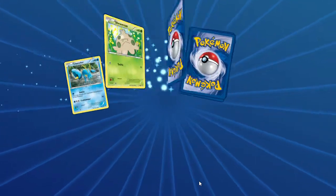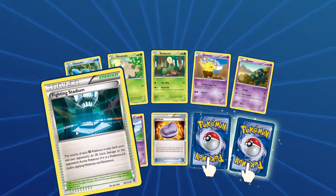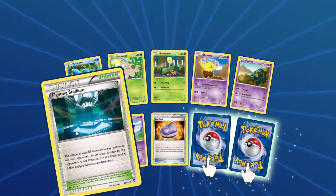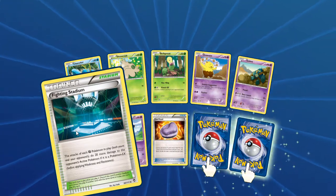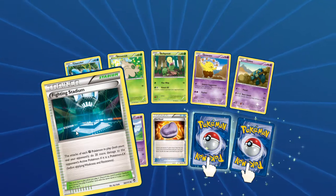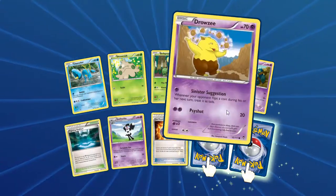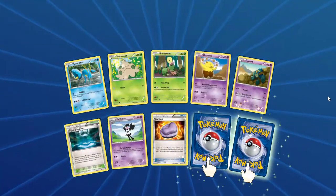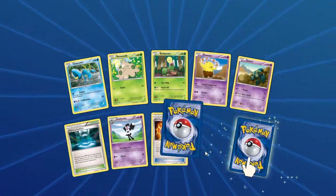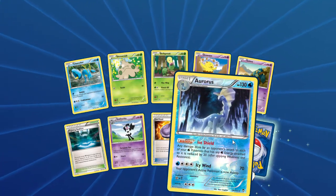Oh look what it is - it's that Fighting Stadium! Each of your Fighting Pokemon in play does 20 more damage to the opponent's active Pokemon. If it's a Pokemon EX, too bad; if it's not EX or GX, just your active Pokemon. We have a reverse and that reverse is an Aurorus with Ice Shield.